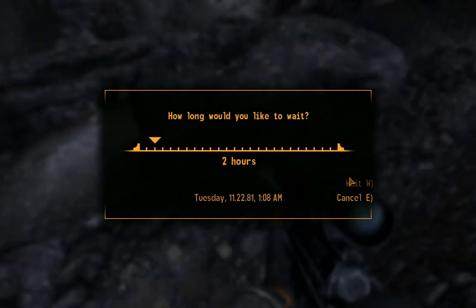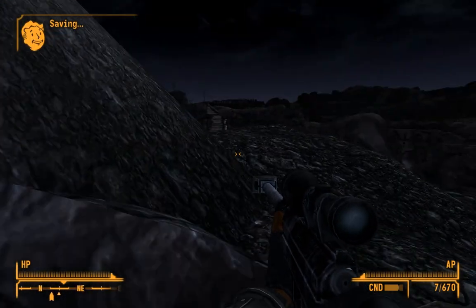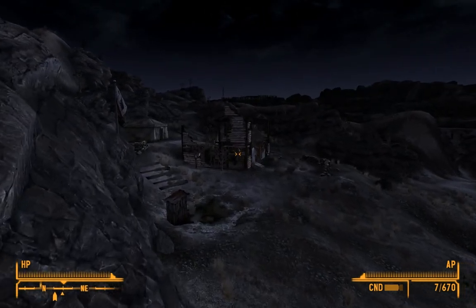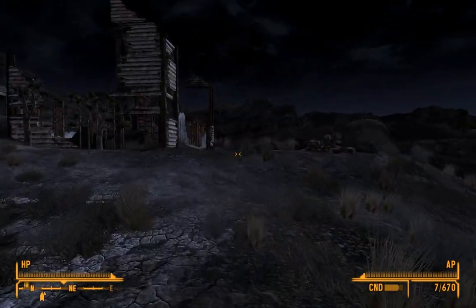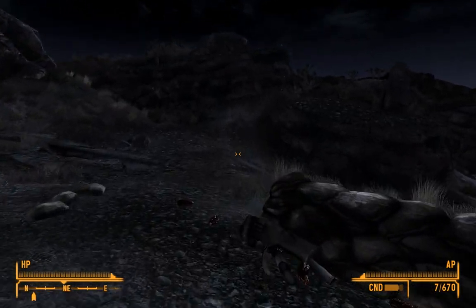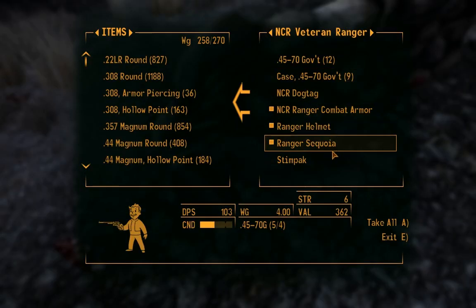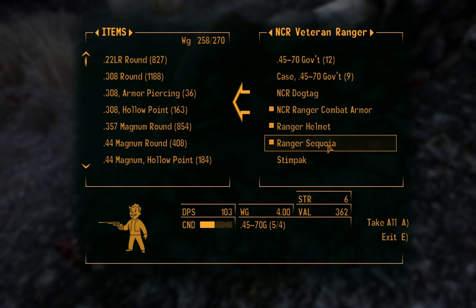Wait until they stop caring. Then you turn around, and the people over there should remain friendly, so you can just walk over and loot the guy's corpse. Here we go - Ranger Combat Armor, Ranger Helmet, and the gun which is the Sequoia.